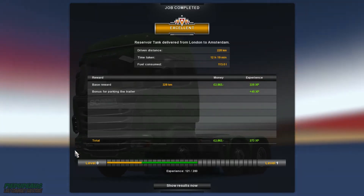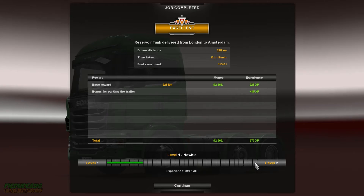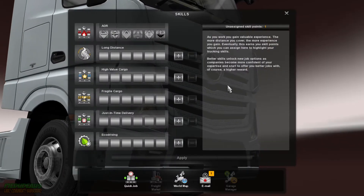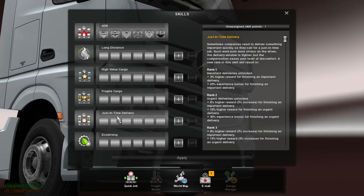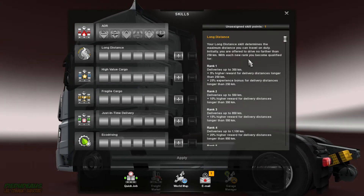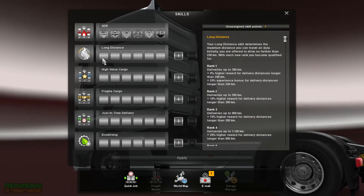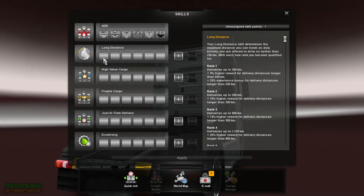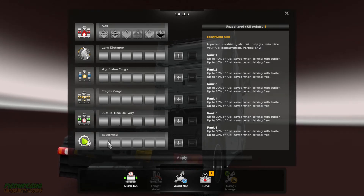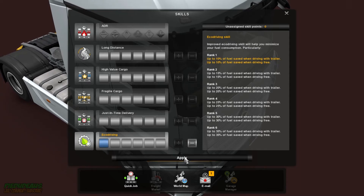Bonus for parking the trailer - 45 XP. Oh look at that, level 1! Hot diggity dog. So there you go ladies and gentlemen, that is the first job completed. And of course we've got a skill point. I never know who tries to put it in - I know longer distance can give you additional money. But I also kind of like putting them into fuel consumption, because obviously the more eco driving you've got, you save fuel and you drive a little bit further. I might just do that for now - chuck a point in there and apply that.